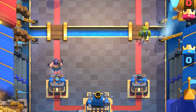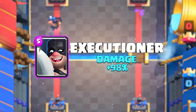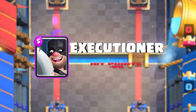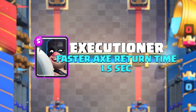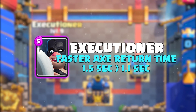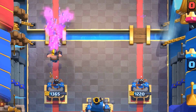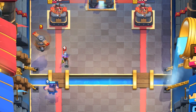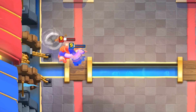We've got some big balance changes coming this Season. Executioner is getting a huge rework — this changes a lot of his stats and how he interacts with other cards. Executioner is getting a massive damage increase, dealing nearly twice as much damage. To balance that out, he's getting a hit point, range, and hit speed reduction. His Axe will return to him faster, letting him get in more hits. This new Executioner will be fast and deadly — he'll be able to wipe out Barbarians with one throw of his Axe, but he will be much less effective against long range attackers. His hit point nerf means he will be a bit easier to defeat.